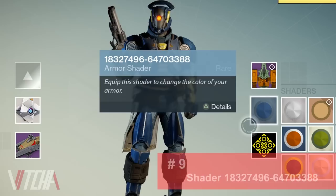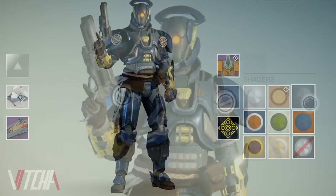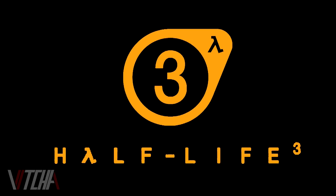When looking at the shader aptly named 18327496-64703388, you might just think to yourself, "that's stupid." What you may not know is that if you enter these numerical codes into a standard RGB color palette, one will correspond to blue while the other represents yellow. It's not surprising then that yellow and blue are the colors the shader applies to your character. But one more interesting fact is that when these same numbers are entered into a global positioning system as coordinates, the longitude and latitude land somewhere in Sweden, where, coincidentally, the national flag is also blue and yellow, just like the shader.